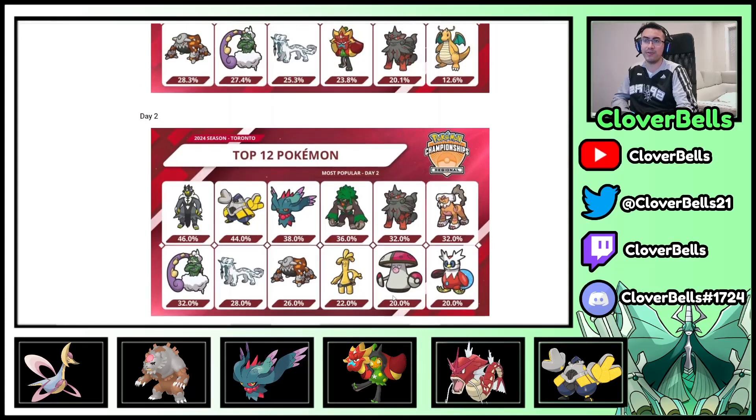Amoonguss — like we always said — was going to come back in some shape or form. Maybe not where it once was in Regulation D, but it will rise again. It started off as basically non-existent; people were playing Ogerpon completely. But now, if you look here, there is no Wellspring Ogerpon and no Heartflame Ogerpon. Instead, we have Amoonguss back within the top 12.